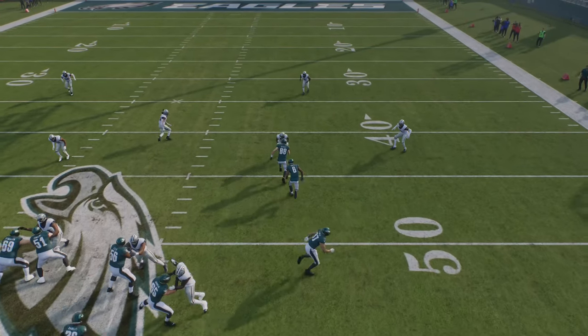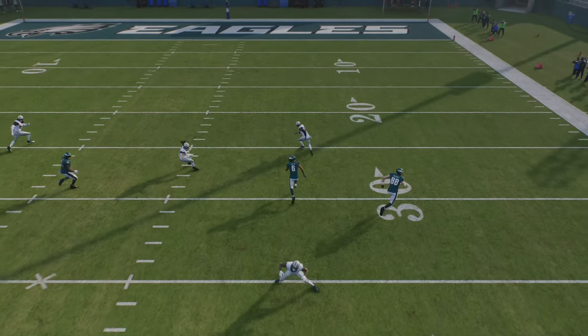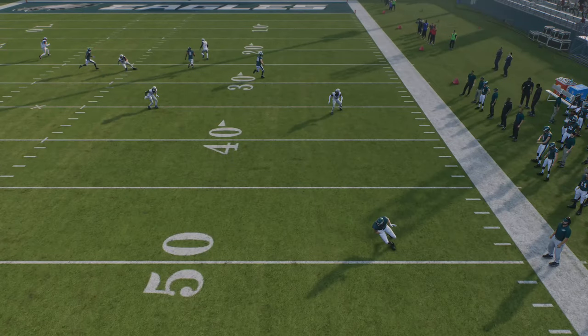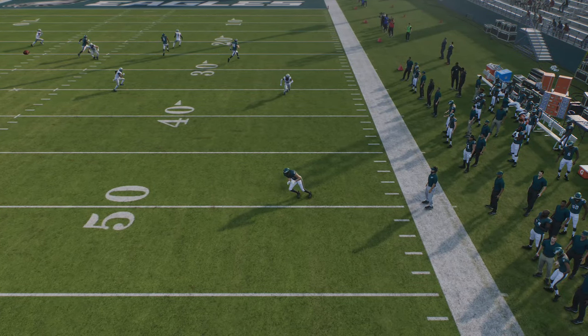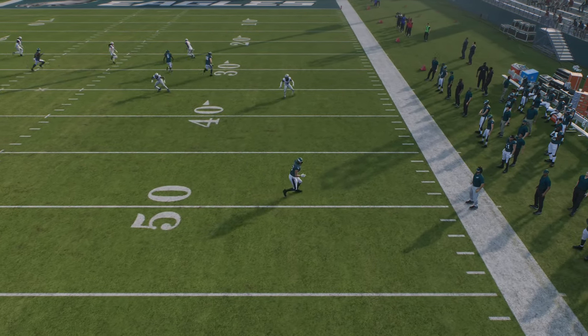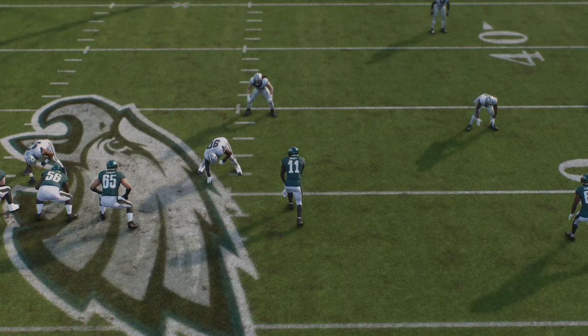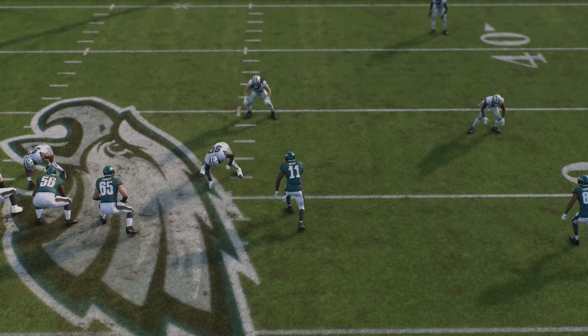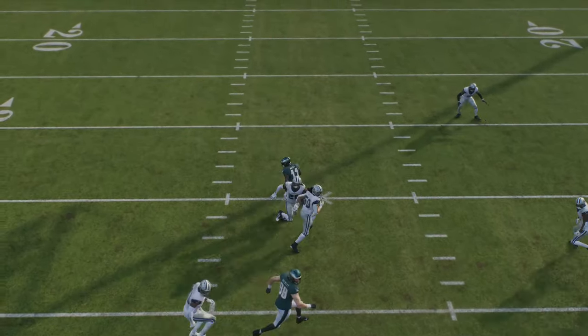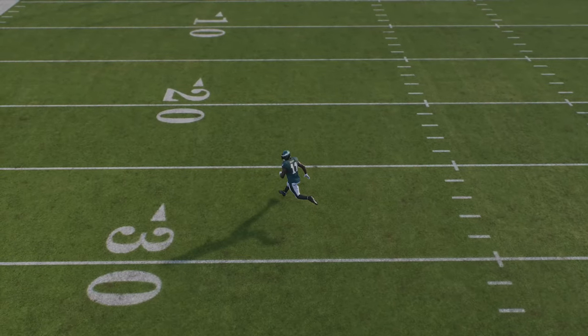The streak is pulling back the safety, making the safety have to follow him — he can't give that up or it's going to be a one-play touchdown. The flat route keeps the cornerback in conflict to the point where he can't really match either one of them. They're both open here, and this is not a glitch — it's just how it's programmed. Once he gets off the line of scrimmage, there's nobody covering the fifth receiver because the defense is programmed to react this way.